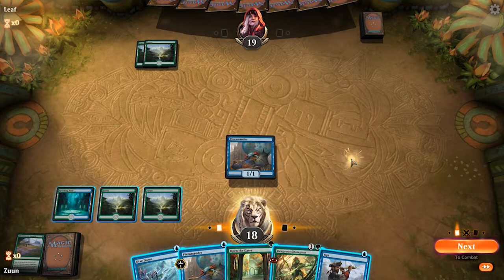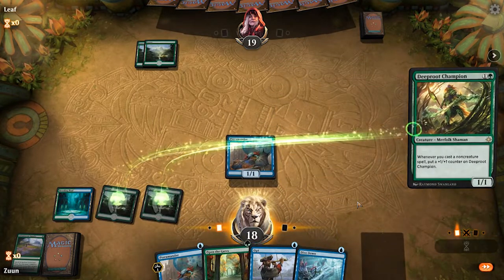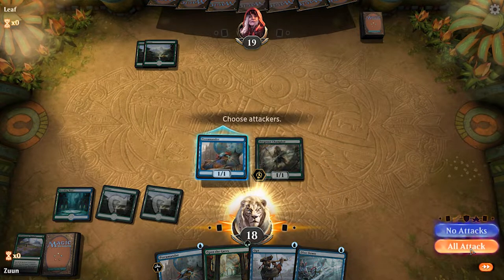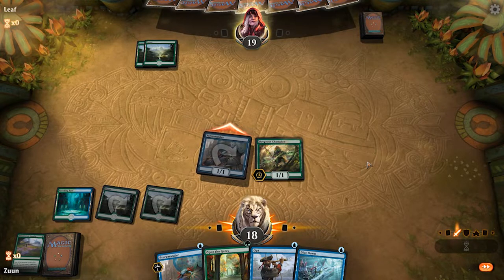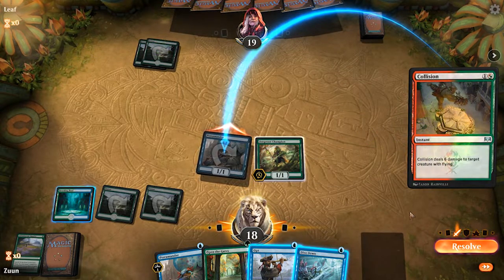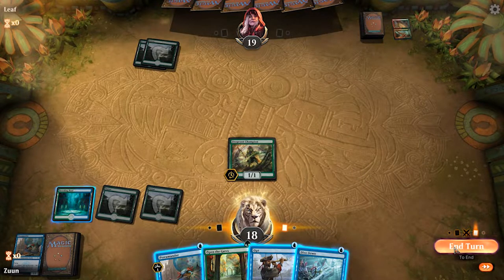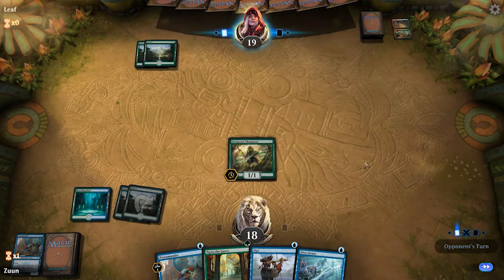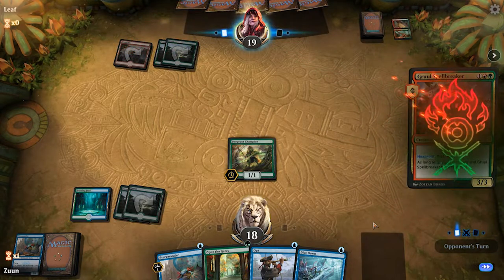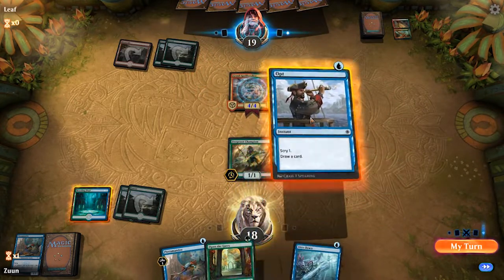We'll go ahead and play a Forest. We only have one blue mana so we can't do much. I think the best thing is to go ahead and play the Deep Root and hold up a Dive Down to protect them. At the end of their turn, we will Opt if they do not try to remove it. The Deep Root Champion is much more dangerous. Okay, Spellbreaker. We'll go ahead and pass into the end of the turn.